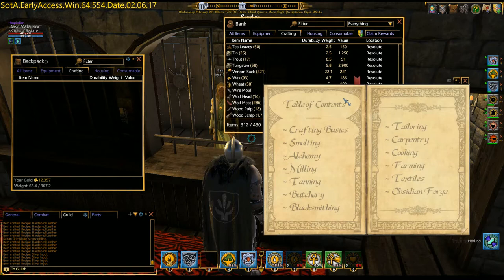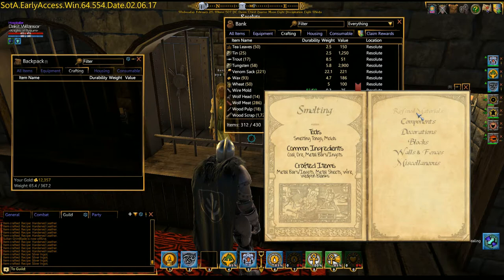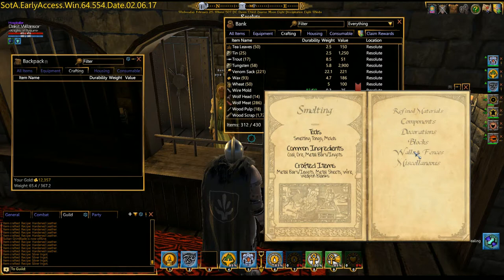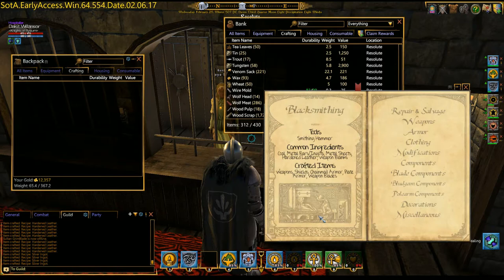Alright, so go to the bank. I have everything in the bank. Let's see what we need. I just have to kind of go through my recipes and components. I'm going to make some rings, so I believe rings require coils. I believe rings require coils, and that is under blacksmith. So we're going to need a coil of metal wire.